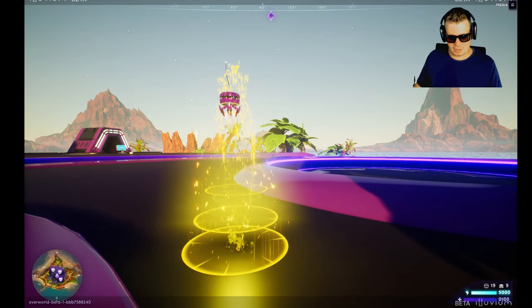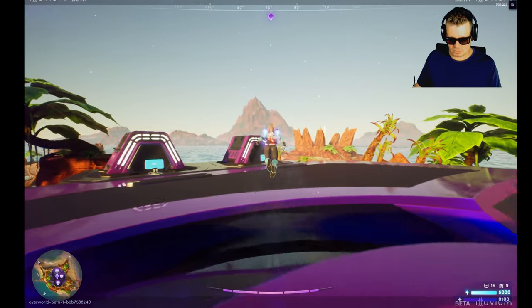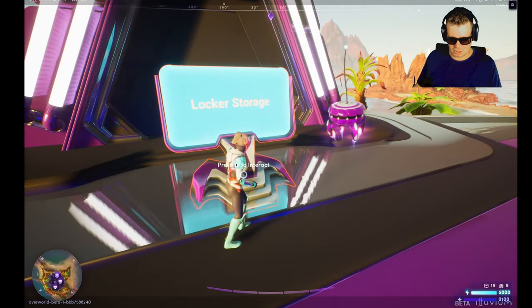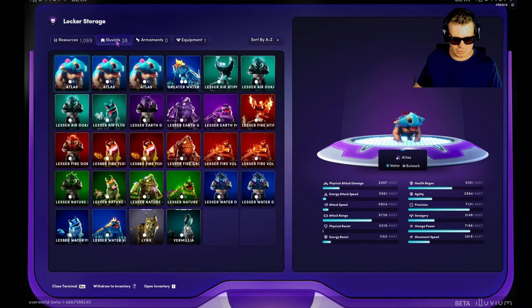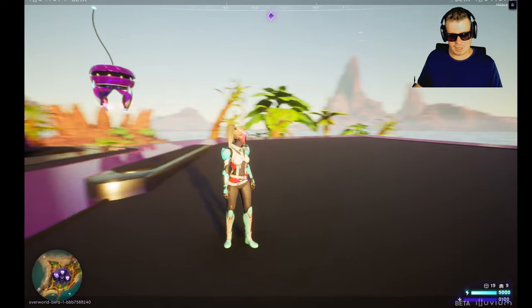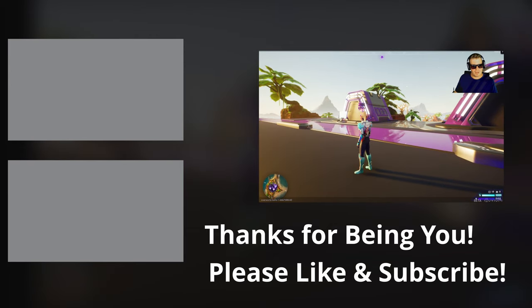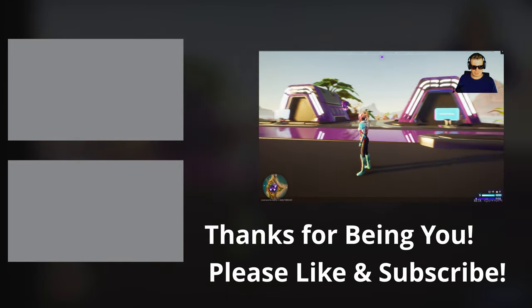We want to go directly to the locker. There are the two boards here and the locker is straight over there. We should see our lynx — click to open it up by pressing E, click on illuvials, and there's our lynx, the one we just captured, and he's now all yours. That's how it's going to be when the game's released. Hope you found that helpful — please leave a like, and I'm going to be making a few more tutorial videos so feel free to check them out if you're interested and new to the game.